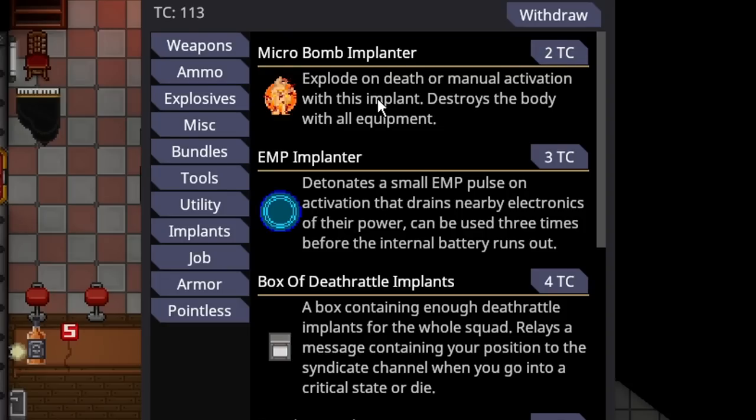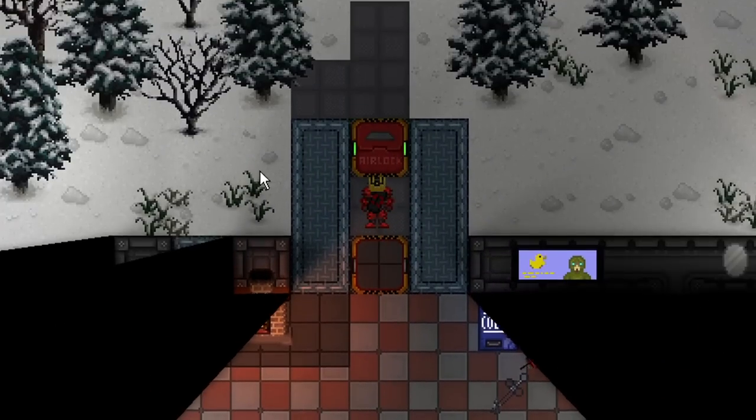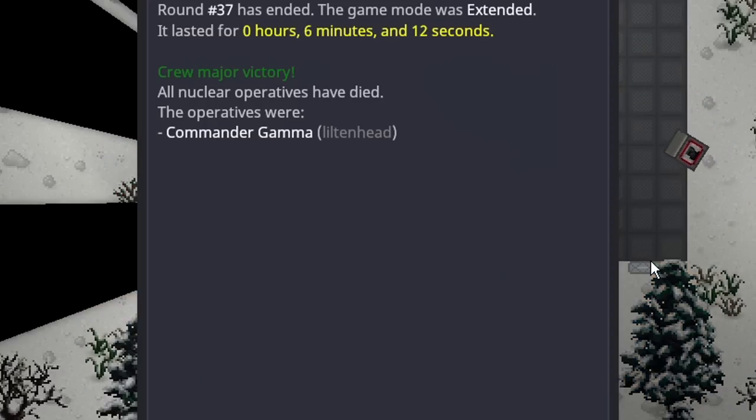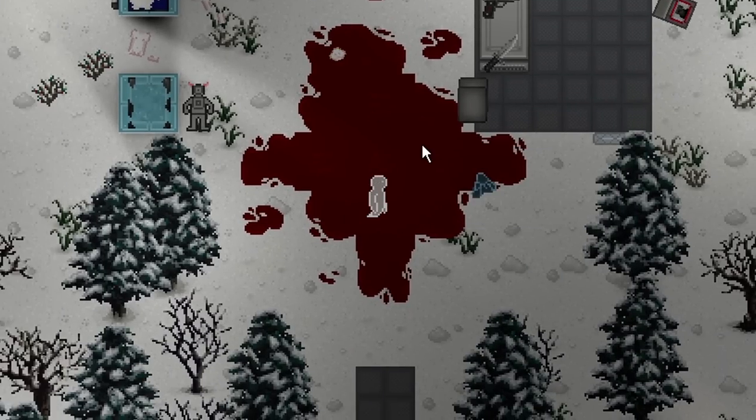There is a micro bomb implant which explodes on death or manual activation, destroys the body and all equipment, and only costs 2 telecrystals. Once injected, you'll have an action on the side to explode yourself instantaneously. The micro bomb implant is almost a must-purchase if you're doing tactics that involve splitting into smaller groups or doing stealth — if you're about to be captured, you can activate it to guarantee the enemies don't get your equipment. It's also good because if someone is beating you to death, you'll explode and take them out with you.